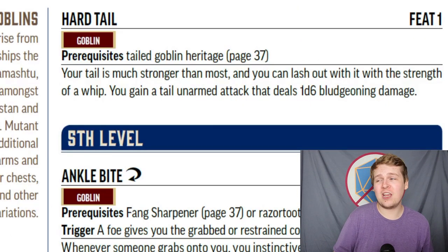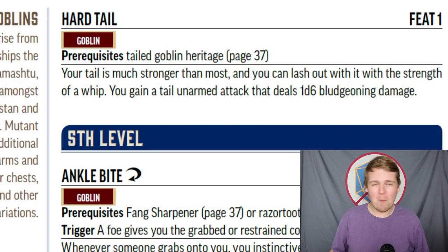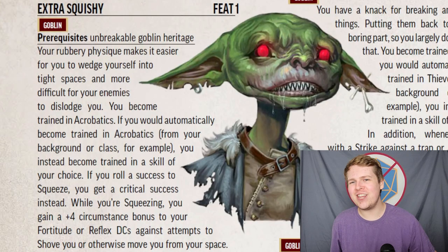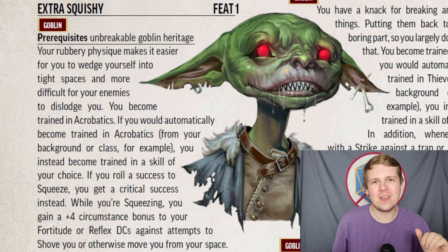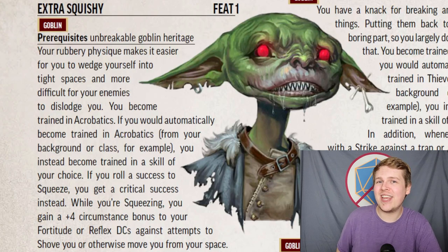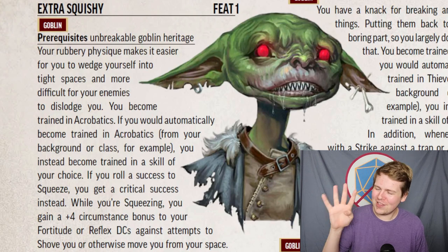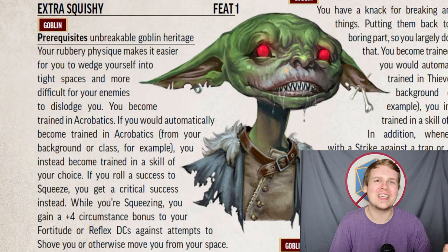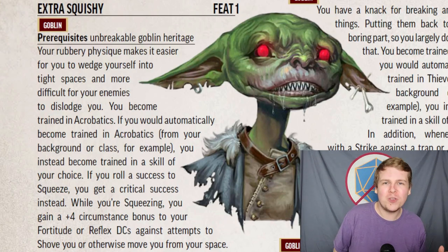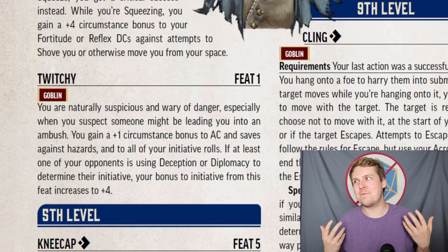Hard Tail: if you are a Tailed Goblin, your tail becomes a 1d6 bludgeoning damage attack similar to a whip — which is actually stronger than a normal whip, since a whip is only 1d4. Moving to APG feats, Extra Squishy is only for the Unbreakable Goblin. You become trained in Acrobatics, and should you roll a normal success on the Squeeze action to squeeze into a tight space, you automatically critically succeed. While in that tight space, you gain a +4 circumstance bonus to your Fortitude or Reflex DCs if someone attempts to force you to move, so you just cannot be removed.